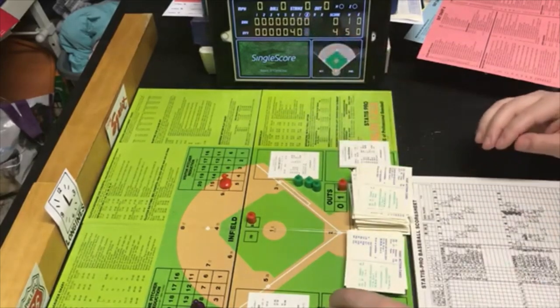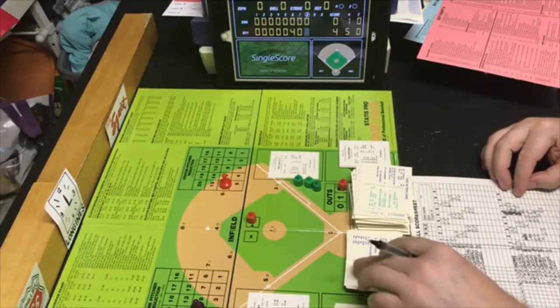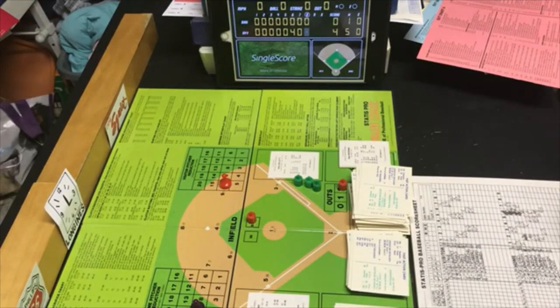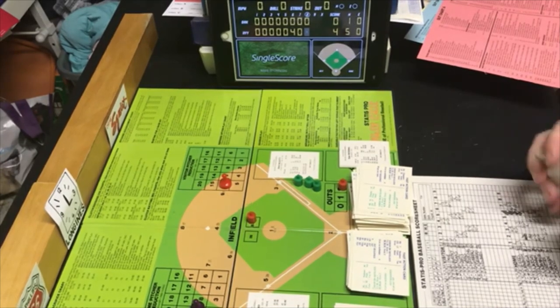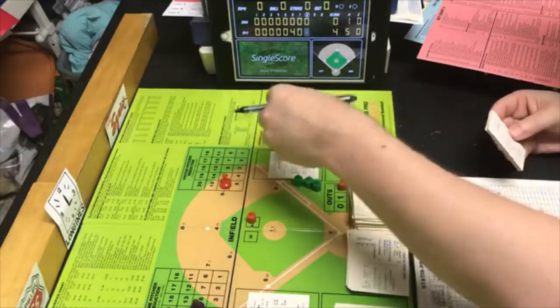Bottom of the eighth — Yankees will bat. Cliff Johnson leads off. I'm going to make a pitching change and take out McCatty. He finished the sixth with two-thirds of an inning — went one and two-thirds total. They are going to bring in Pete Broberg to finish this thing up.